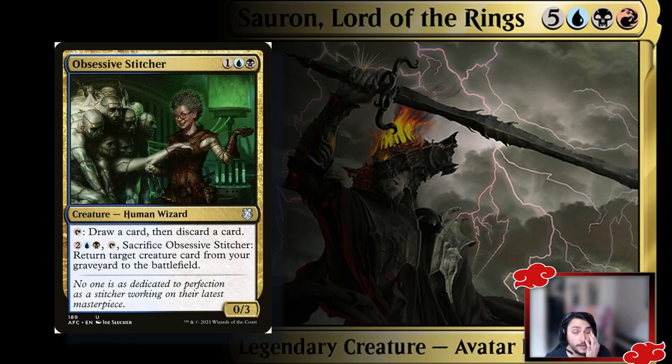Next is Obsessive Stitcher — another way to put cards into your graveyard. It's a 0/3: tap to draw a card and discard a card, so you're looting through your cards. Then you can tap and pay four to return a creature card from your graveyard to the battlefield. It's a great little reanimator creature.